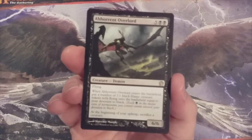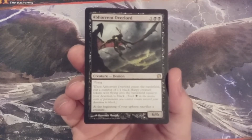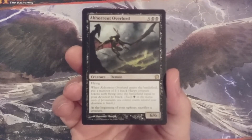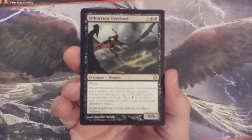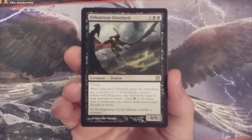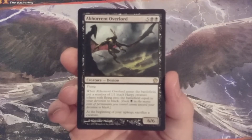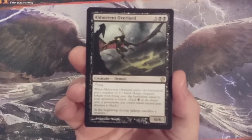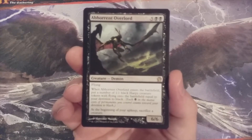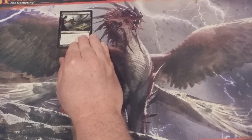Let's begin with the Abhorrent Overlord, a 6/6 flyer that when it ETBs, we create a number of 1/1 black harpy creature tokens with flying equal to our devotion to black. So minimally, this is going to come down as a 6/6 flyer and create two bat tokens with flying, giving us additional evasion. If we have any other black creatures under our control, that will make the creation of the bat tokens even better. Creatures that can create other creatures with abilities are prioritized in a variant like Momir Vig because we can only cast one creature per turn. As a drawback, at the beginning of our upkeep we have to sacrifice a creature, but hopefully the bats will be plentiful. Abhorrent Overlord is card number one in this Momir Vig CMC 7 section.